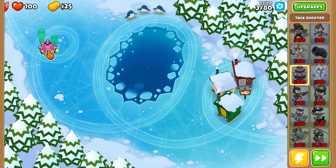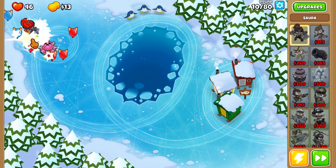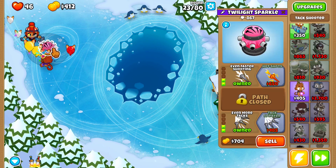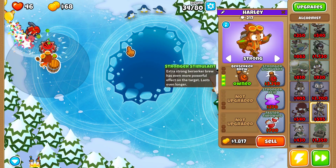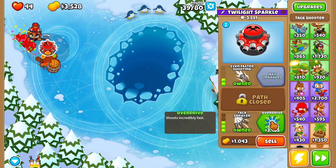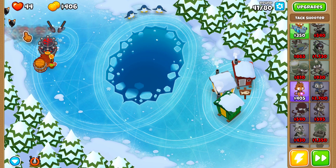To start this half-cash run off, get yourself an attack tower right here, and then play Sauda right here. Upgrade your attack into a 203, and get a 300 alchemist right here set to strong. Upgrade your attack into the overdrive before the MOAB on round 40, and when you pop the MOAB, use Sauda's ability.